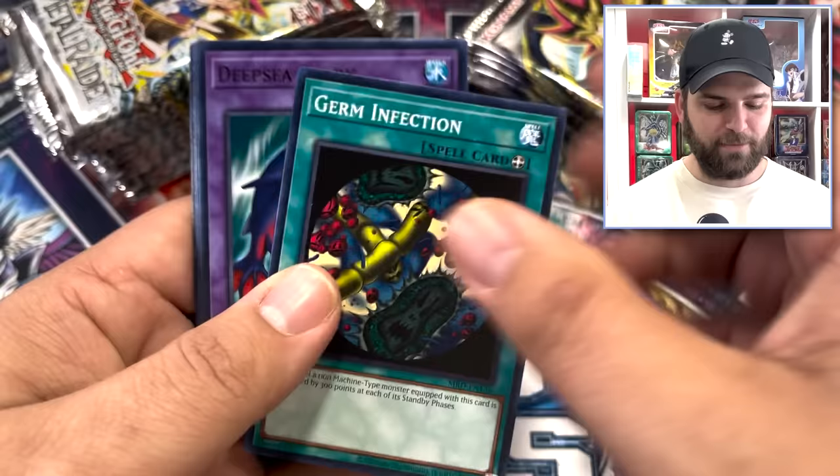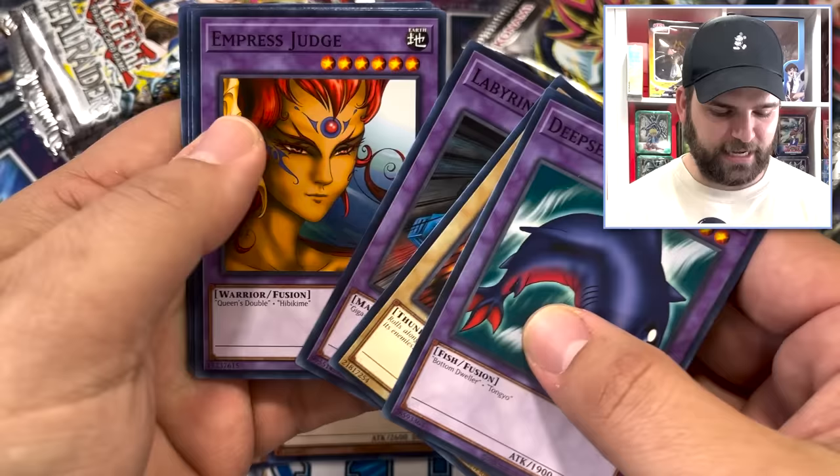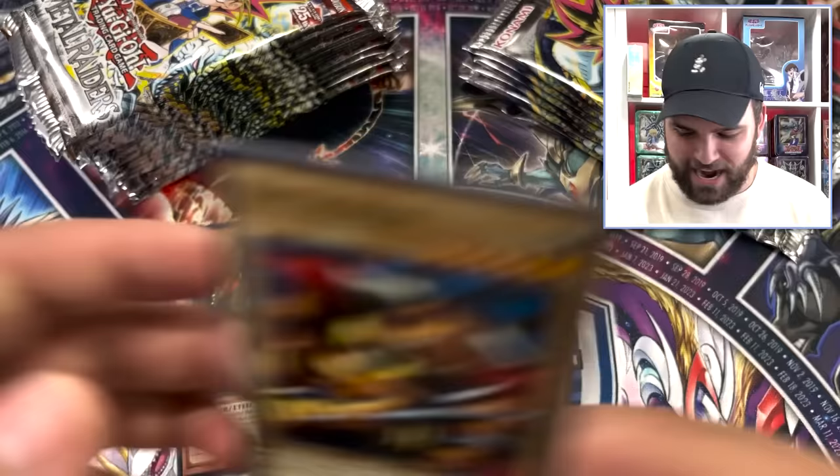Deep Sea, Big Eye, Cocoon, Robin Goblin again — I thought it was a foil. Baby Dragon. Deep Sea Shark, Mega Thunderbolt, Labyrinth Tank, Empress Judge, Starboy, and Catapult Turtle! Three foils out of just four packs — what is happening right now? Metal Raiders is burning bright. Got that fire brewing.